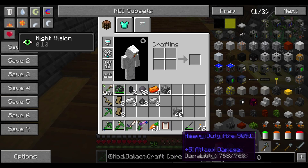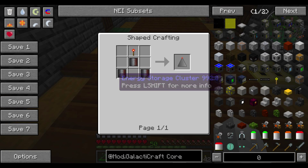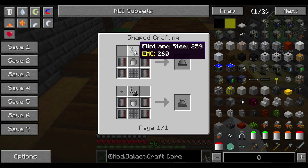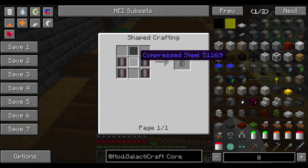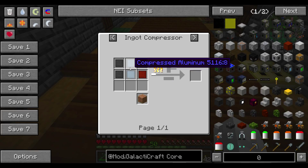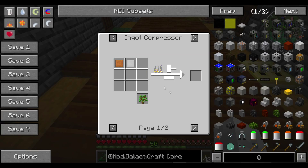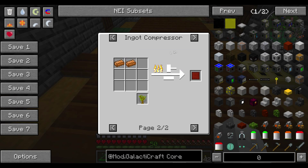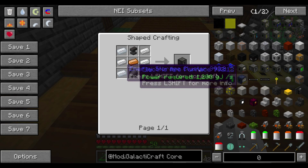We're gonna need a rocket, and it's going to require a nose cone — which is three heavy-duty plate tier one and a redstone torch — eight heavy-duty plates for the main body, a tier one rocket engine, which needs a button, flint and steel, tin canister, oxygen vent, and four heavy-duty plates; four rocket fins, which are two compressed steel and four heavy-duty plates each. Heavy-duty plates are made with two compressed steel, two compressed aluminum, and two compressed bronze in an ingot compressor. Bronze is a mix of copper and tin. Let's make a compressor.